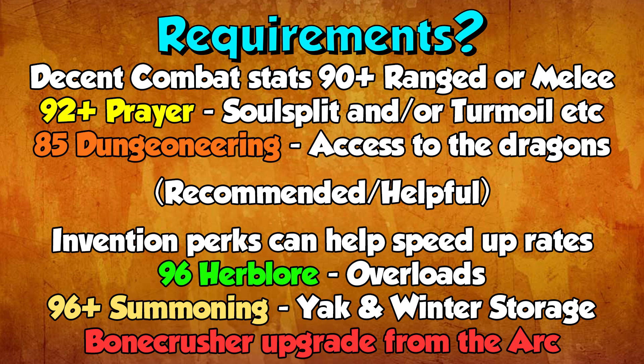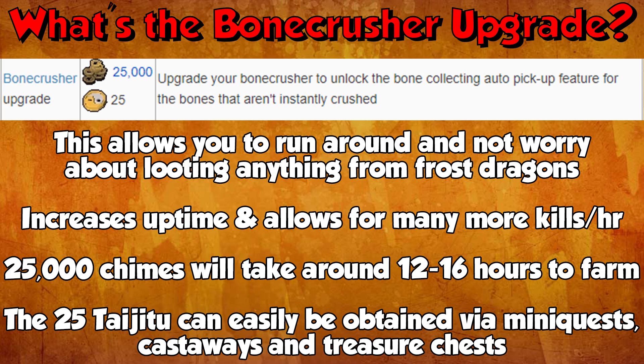The last and definitely not least thing is the Bone Crusher upgrade from the Arc, which makes this method insanely good. This upgrade can be bought at the Arc — it costs 25,000 chimes and 25 Taiji 2, so it's kind of expensive but definitely worth it. This upgrade allows you to unlock the Bone Collecting Auto Pickup feature, so if your Bone Crusher isn't instantly crushing a bone it will pick it up and put it in your inventory instead.